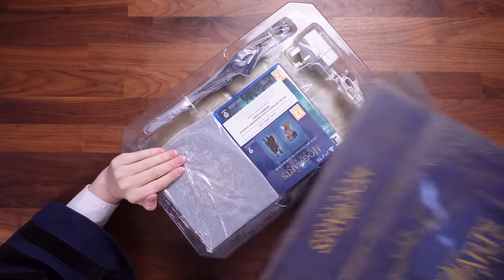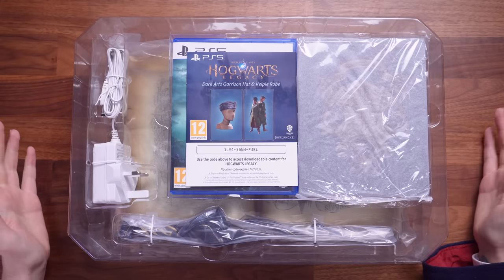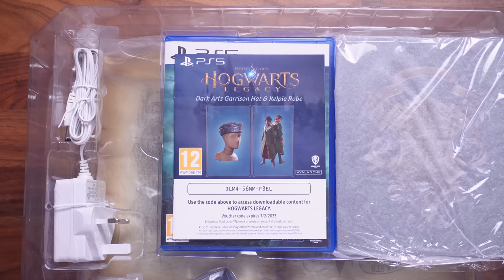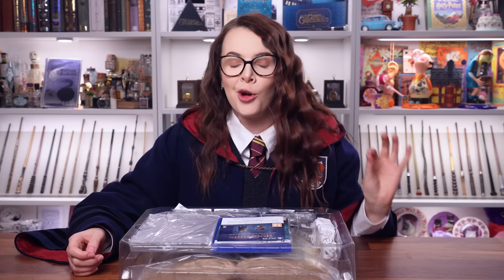It's heavy. So we're into the box. As I mentioned from reading the back of the box, there is downloadable content in this collector's edition. The first thing we see is the code for that — it is the dark arts garrison hat and kelpie robe. You can only get these if you get the collector's edition.